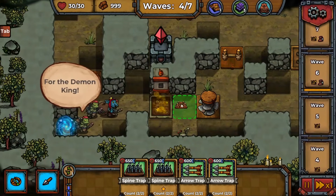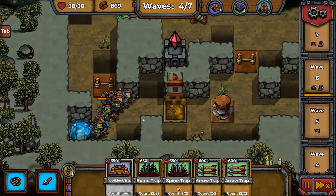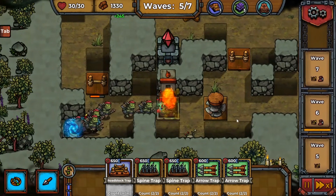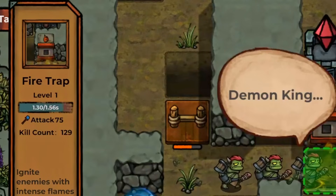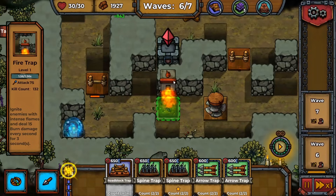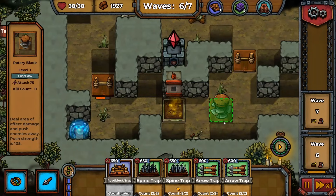What if we put a roadblock right in their path so they have to focus on destroying it before they progress? They take another way — okay, never mind. This is the end, and we move on to the next wave with all the rewards. Our fire trap has racked up 130 kill count — oh, that is menacing!